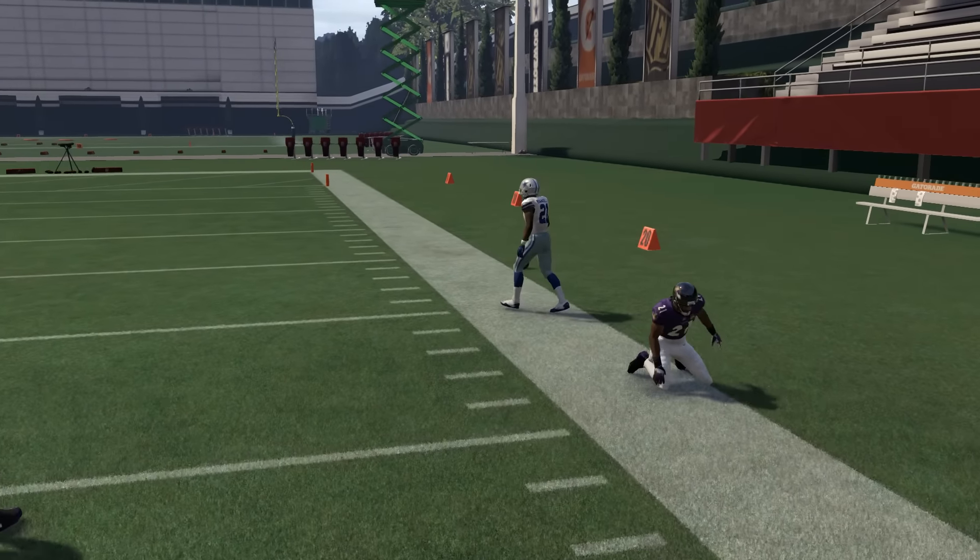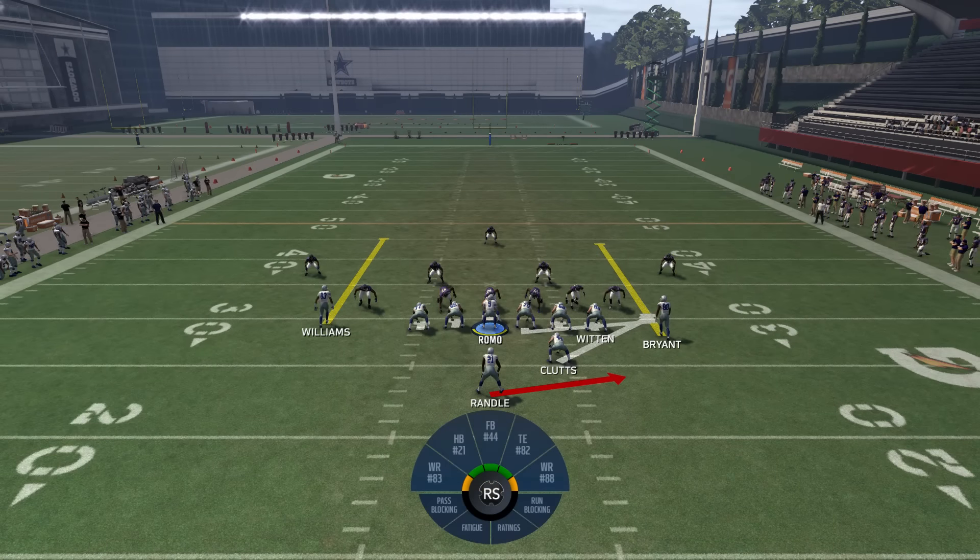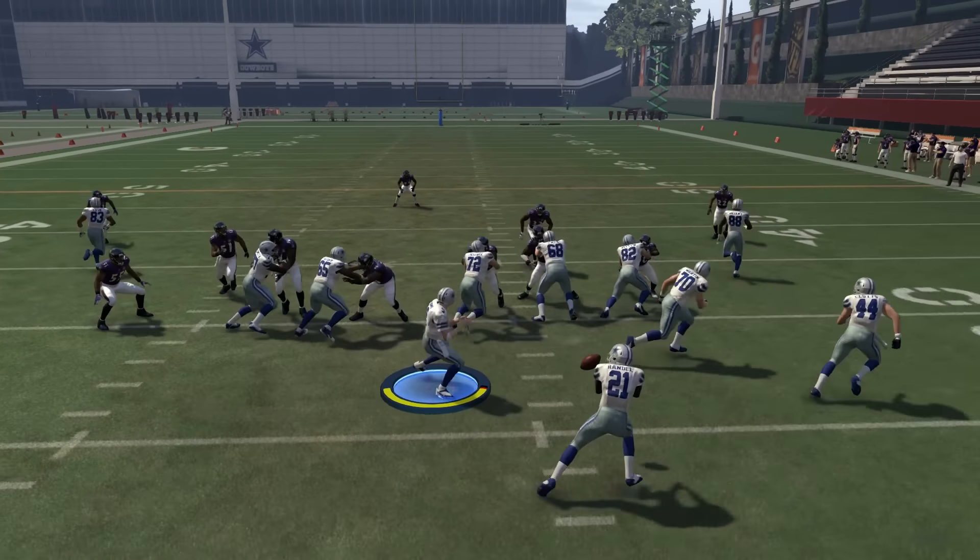Really basic. Again, the play is called Strong Close Quick Toss. You just run it as is and you can mix it in with other plays in this formation to form a little scheme.